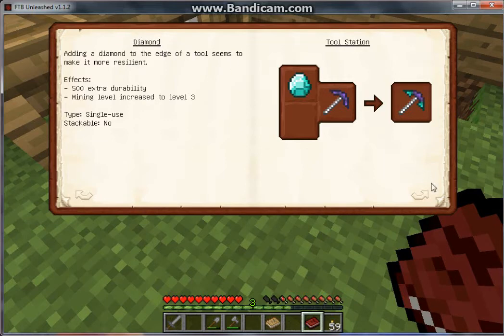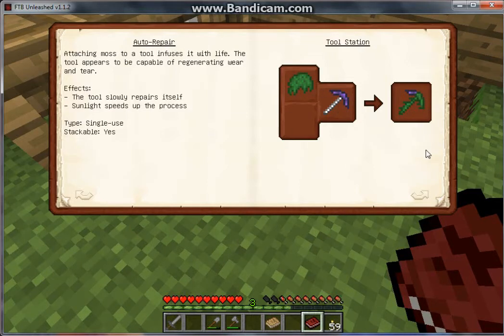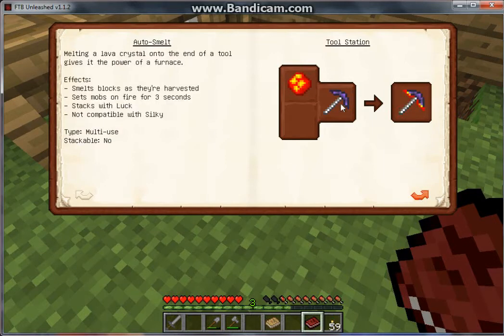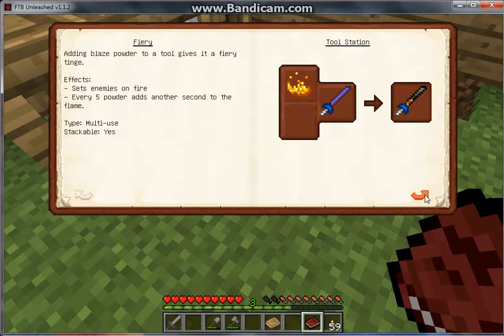Here are the modifiers. You can combine tools to add effects. Diamond lets you mine obsidian and gives 500 extra durability. Emerald gives 50% more durability and upgrades mining level to level 2 (iron), so it can mine diamond and lapis. Redstone makes the pickaxe mine faster. Moss makes it automatically repair itself — especially in sunlight, though it's very slow. Lava crystal makes it automatically smelt mined items, so if you mine iron ore you get an iron ingot. Lapis gives the fortune enchantment if you add enough.